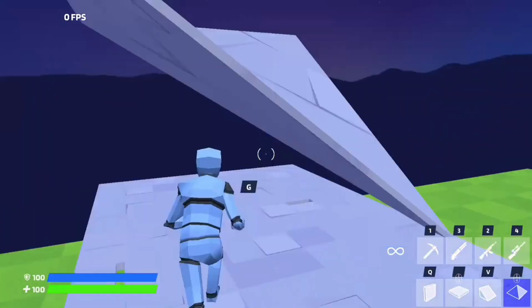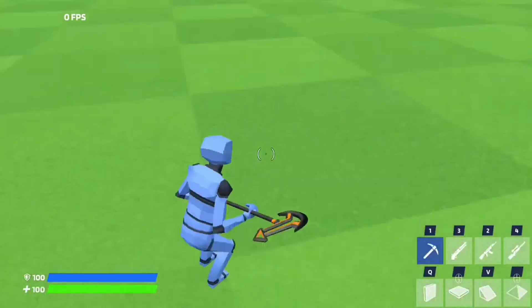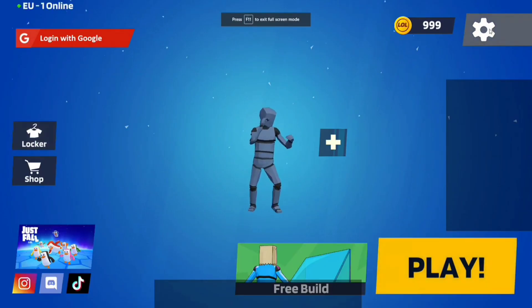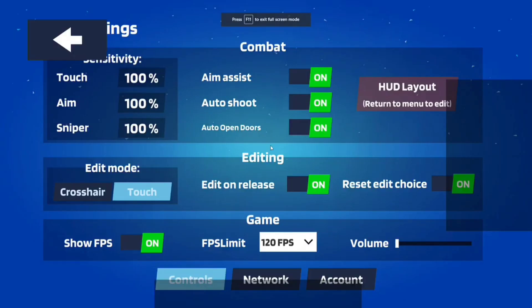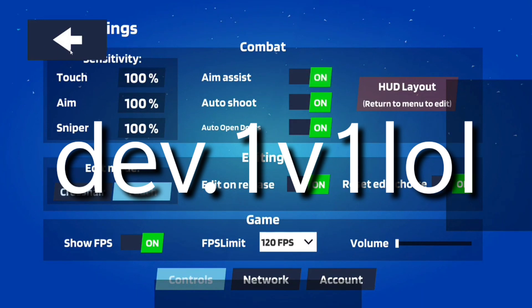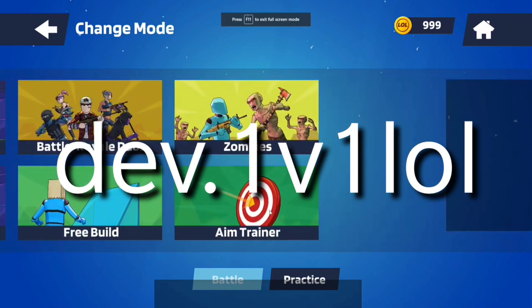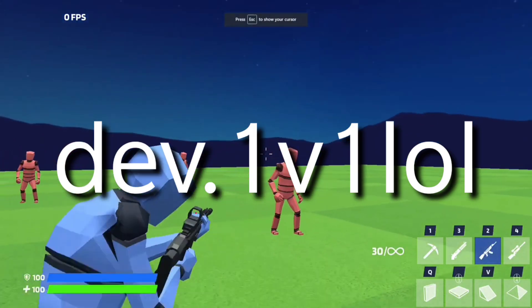I'm going to show you the thing you need to type in your browser on your laptop or PC. School laptops — I don't know if they work. So I'm going to show y'all a test of what you have to type in your browser to get right here. Go and type it in and then you should be in a new window or a new update you can play.